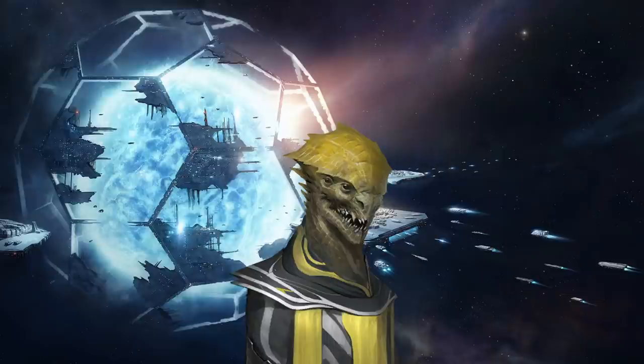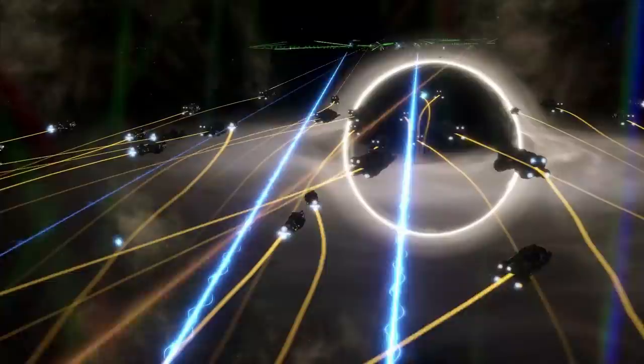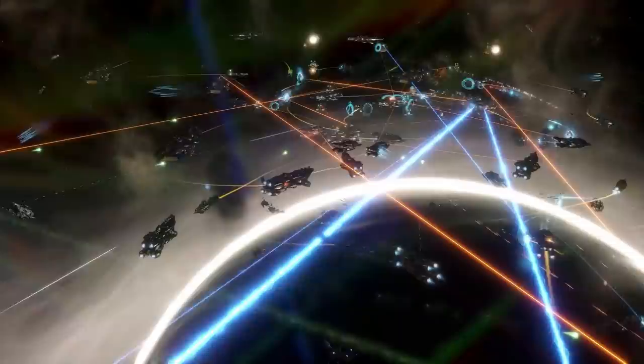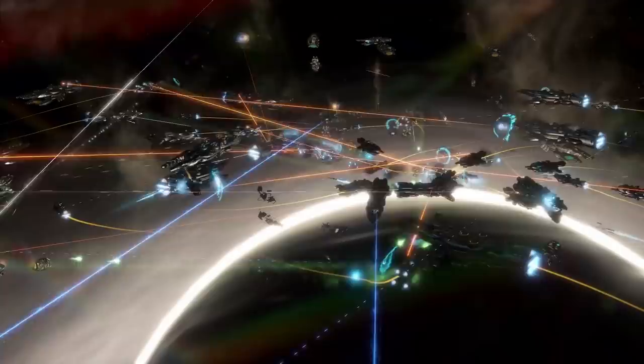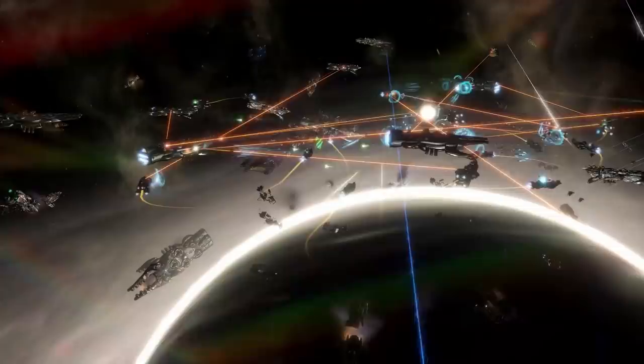In Stellaris, ships come with a number of utility slots, and in those slots we can fit defensive components. There are three main types: shields, which add shields to our ship; armor, which adds armor; and hull plating, which increases the overall hull points or health points of your ship. Different types of utility defense components add protection against different types of weapons.